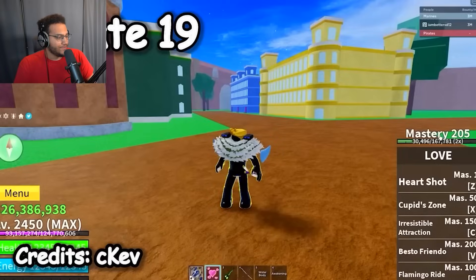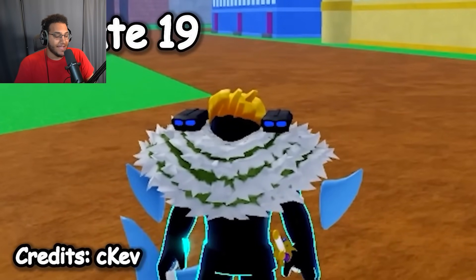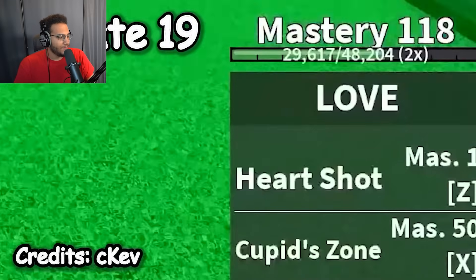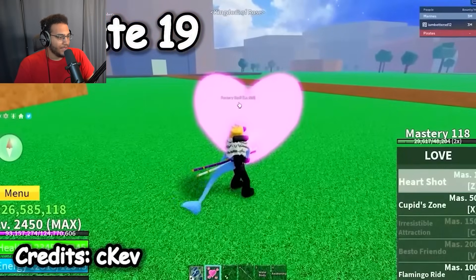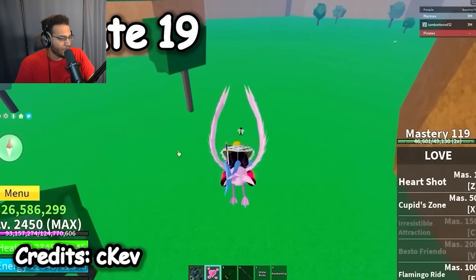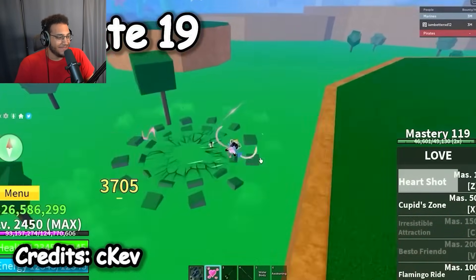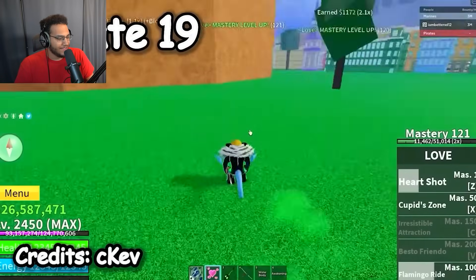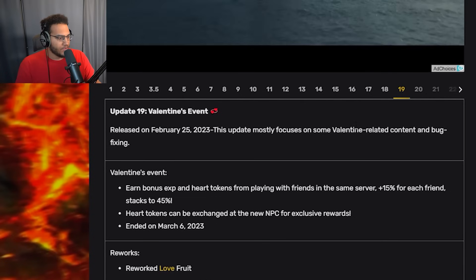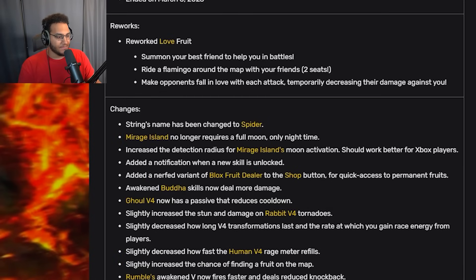Update 19 — this is the one where they added the love rework, and there was a Valentine's event with Valentine items too. I don't remember why they reworked love — it couldn't have been for copyright because it's still called love — but the new abilities look 10 times better: heart shot, cupid zone, and you get to summon a best friend so you can jump people at the same time. Update 19 was pretty small overall — mostly just Valentine-related content. They also renamed the string fruit to spider.